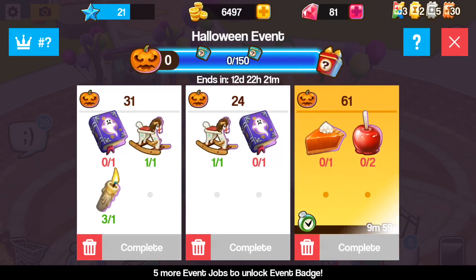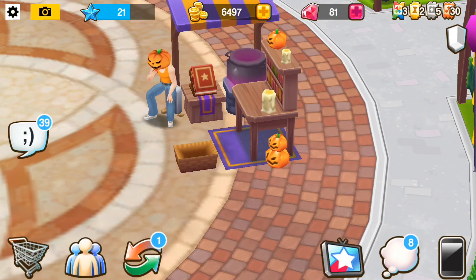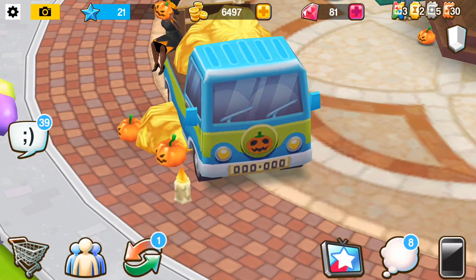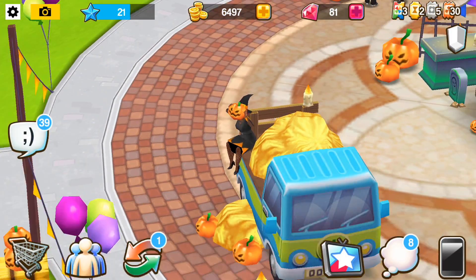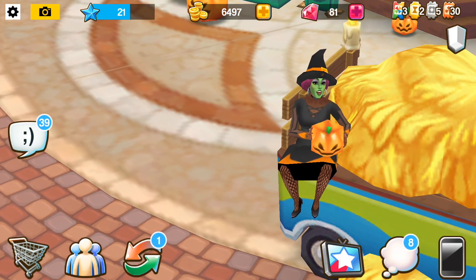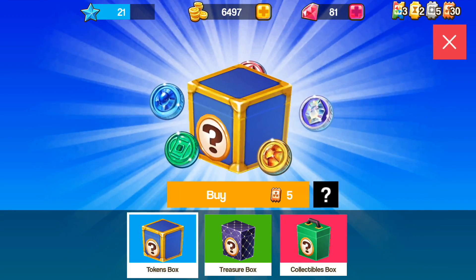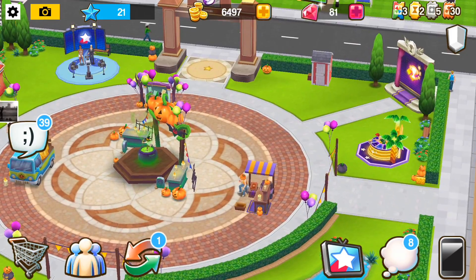We've got our witchy poo here — these are the event things we need to get. We need books, and we need to get a ghost story from the Halloween workstation. Here's the Halloween workstation — we need all of these bits to make stuff and I'm making them right now. Let's go back to her. We can also buy pieces from the merchant, and we can use our tickets to buy tokens and get treasure boxes.